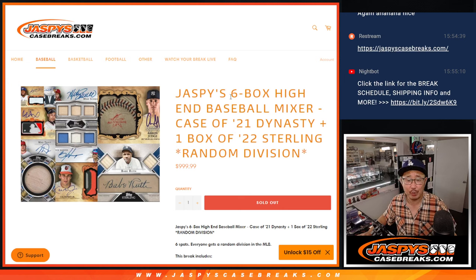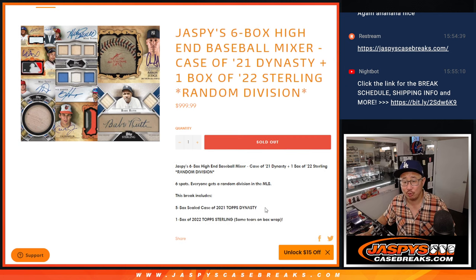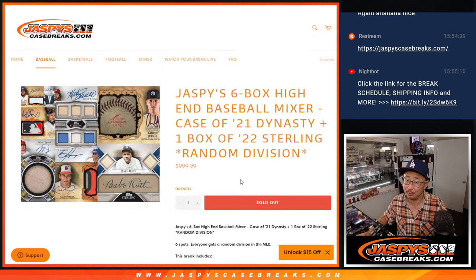Hi everybody. Joe for Jaspi's CaseBreaks.com coming at you with our six-box high-end baseball mixer featuring a case of 2021 Dynasty and a box of 2022 Topps Sterling baseball. Pretty nice, very high-end, and it's a division break.